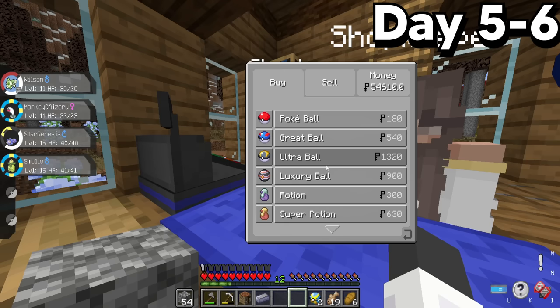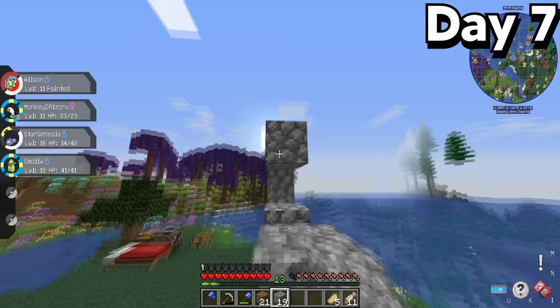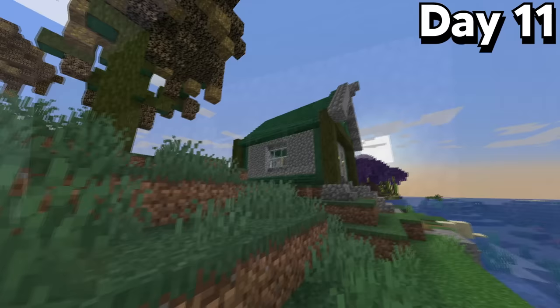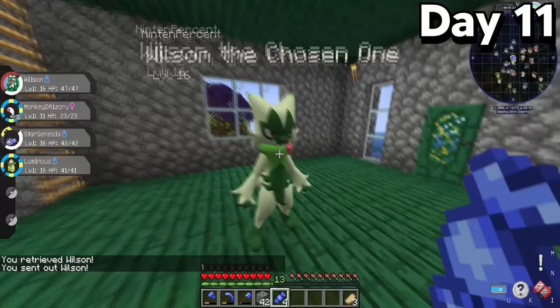This large sum of money would allow me to easily buy stacks of Pokeballs in the future. I came across a nice plot of land, cleared it out, and decided to build my house here. I really sunk in a lot of time building it, and honestly this might be the best house I've ever built — which says a lot since I hate building. To celebrate my new house, I fed Sprigatito all of the rare candies I had until it evolved into Floragato.